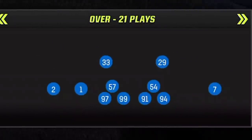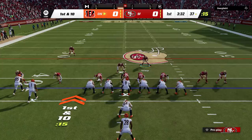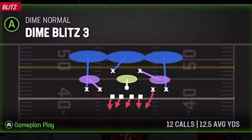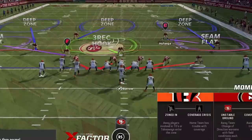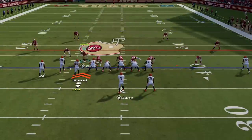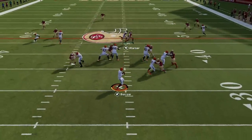On defense, the formation I am going to be using all game is my dime normal defense. I have put out several videos about this formation but I usually use cover 2 man. This defense has become so popular online that most people have been forced to find ways to beat it. The defense that today's video is about is the dime blitz 3 out of the same formation. The setup for this blitz shares a lot of the same steps as cover 2 man — I will pinch the defensive line and slant them outside. After that, the only other step is to blitz your user and hover either the left tackle or the left guard if you expect the run, before dropping back into coverage. On the next play everything is locked up as we get two defenders in for the sack.